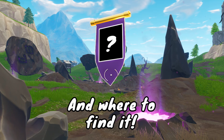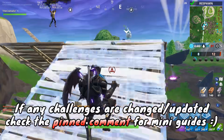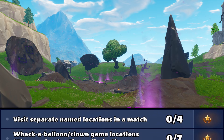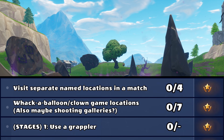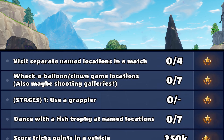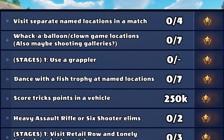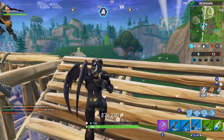We're going to go over the secret banner for this week, as we usually do with secret banners and secret stars. And as always, if any of these change, simply check the pinned comment down below for updates and mini guides. The first challenge is visit separate named locations in a single match. Then the whack-a-balloon slash clown game locations. There are also stages with use a grappler, dance with a fish trophy at named locations, score trick points in a vehicle, heavy assault rifle or six shooter eliminations, and finally stages where you visit different locations — the first being visit Retail Row and Lonely Lodge.